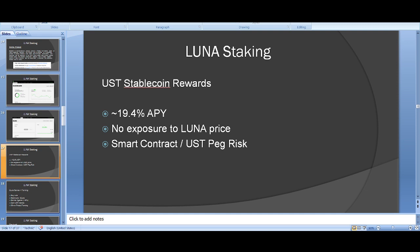19.4% might not be those crazy thousand-percent returns people look for in crypto, but it's incredible compared to a bank giving you 1-2%. If you've got 100k or even a smaller amount, and you don't have time to trade or research, this is an amazing way to earn. There's no exposure to Luna's price — if Luna dumps, this yield is still stable.